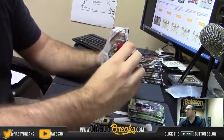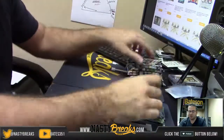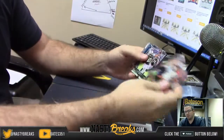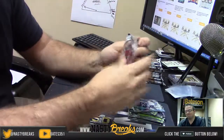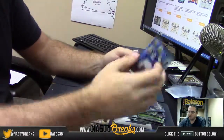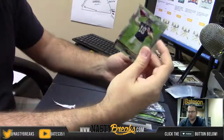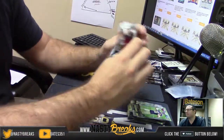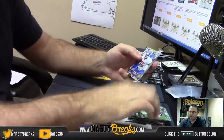Box number two, good luck. Jeremy Maglon, Carlos Hyde refractor, McGee. JJ Watt insert, Austin Hill. Andrew Luck 4,000 yard club — there's only two per case of these inserts. Garrick Grayson rookie. Stephan Diggs refractor, Eric Flowers.